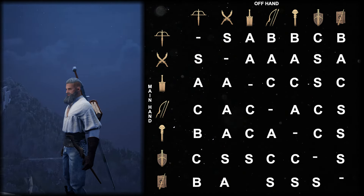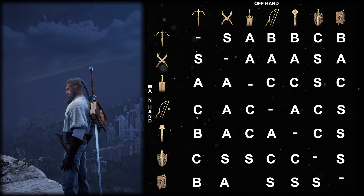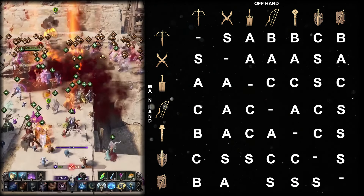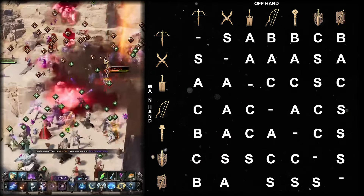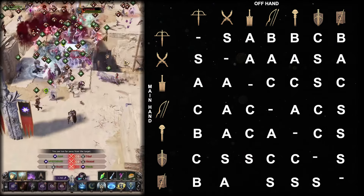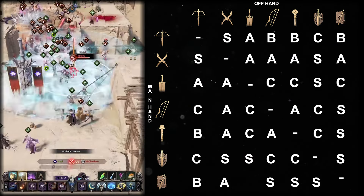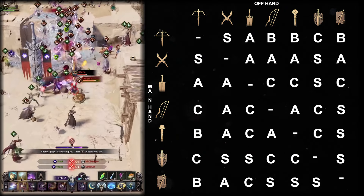Wand plus greatsword simply doesn't offer anything of value in any form of PvP that complements the ranged capabilities. It also isn't going to be much help in small-scale PvP versus melee attackers, as a greatsword not paired with a dagger cannot deal any significant damage. It also doesn't offer the very much needed mobility and escape tools for squishy long-range combinations.